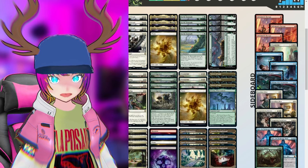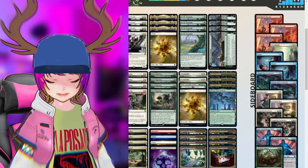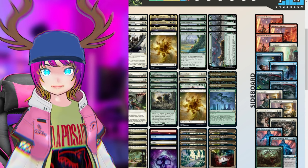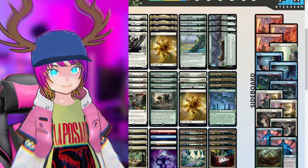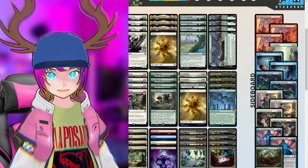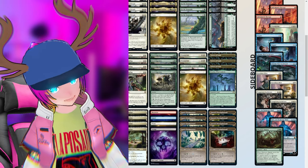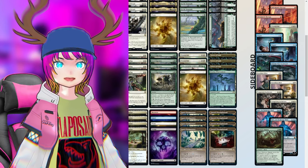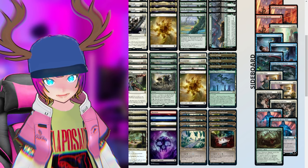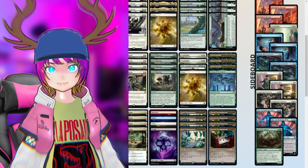Then we have two Knockout Blows — deals four damage to an attacking or blocking creature and you gain some life, and it costs two less against a red creature, so probably here to respect Mono Red. Then Temporary Lockdown, a good way to clean up a board quickly. Jace, the Perfected Mind is really interesting — I wonder if that's for the mirror, where you're drawing a lot of cards and milling your opponent. And then Obstinate Baeloth — not exactly sure what that's here for, perhaps for Liliana of the Veil.